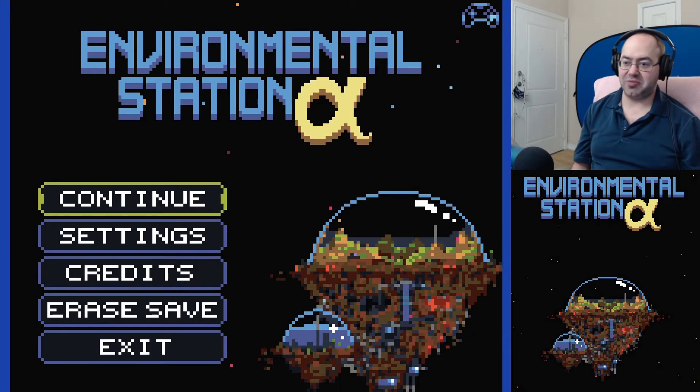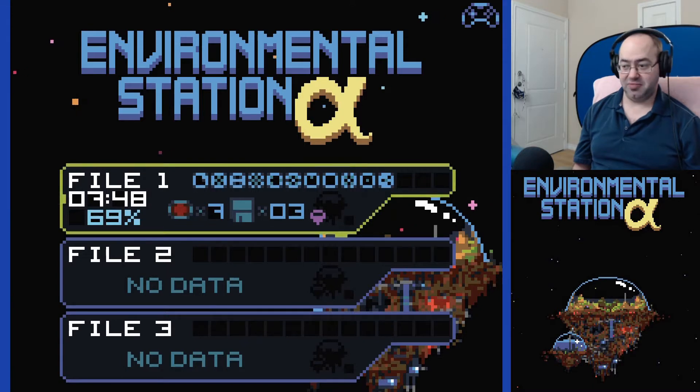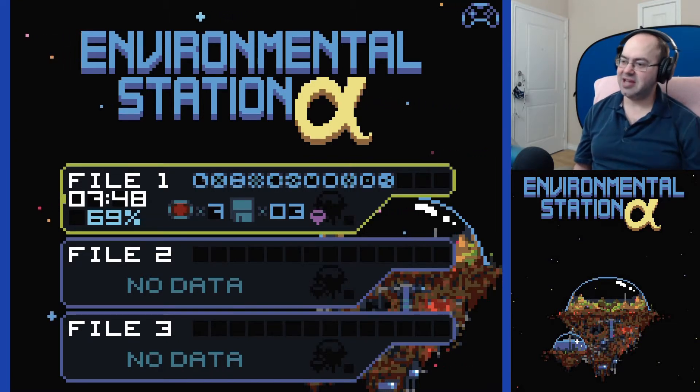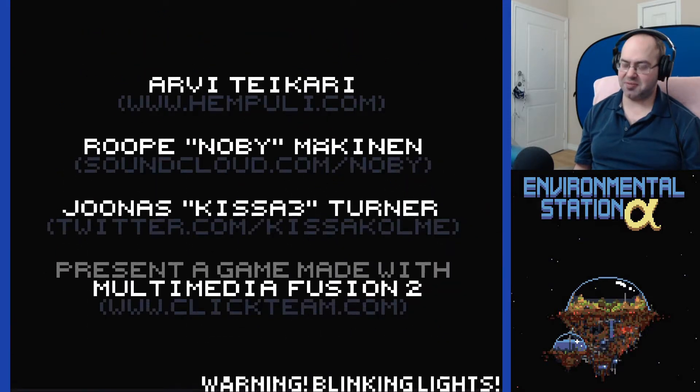Hey guys, John Lux here, back with our blind playthrough of Environmental Station Alpha. We're in the Watcher Dome, and probably 10 of those energy tanks is where we're going to be at. 69%! 69, dudes! 7 energy tanks, 3 diskettes collected, only 3 more power-ups left to go.